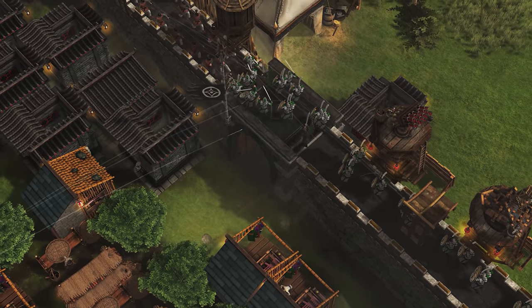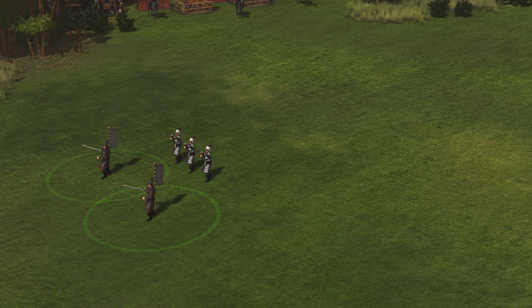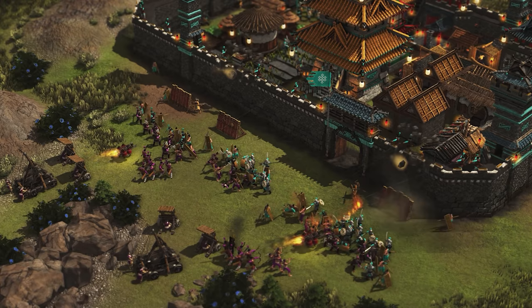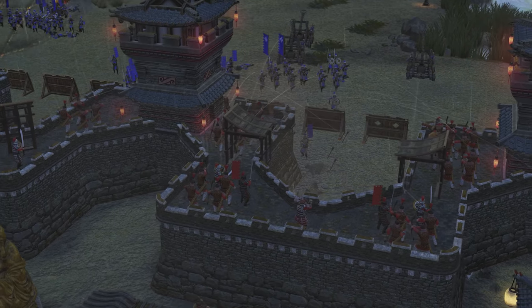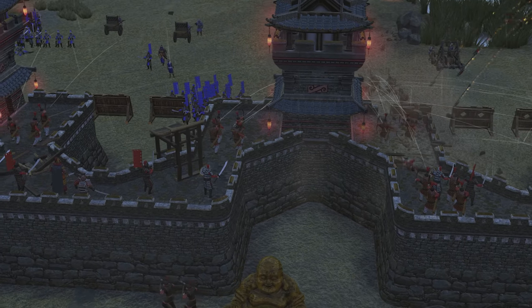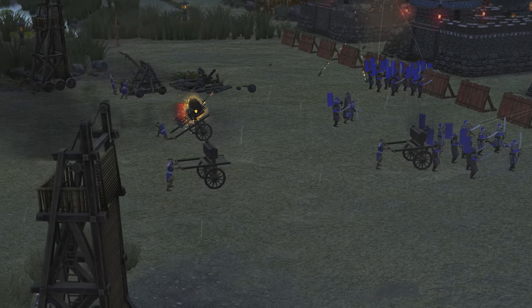Troops will move about and choose attack targets much more like a human would. Melee troops will stay close together, enabling them to guard archers and siege weapons while staying in the buff zones of the general and imperial bannermen. Mongolian horse archers will attempt to stay at range while attacking their targets. Fire Oxen will spread out across different targets. Catapults will switch to targeting defences once they've broken a gap in the wall for troops to move through. The AI will increase its army size over time, adding siege weapons and launching bigger attacks, giving players the chance to defend against some truly epic sieges.